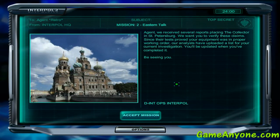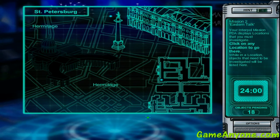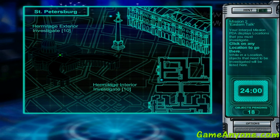So, mission two: Eastern Talk. Agent, we received several reports placing The Collector in St. Petersburg. We want you to verify this claim. Since the tests proved your equipment was in proper working order, our analysts have uploaded a list for your current investigation — it will be updated when you have completed it. So, mission number two: Eastern Talk, St. Petersburg. Two places — Hermitage exterior and Hermitage interior. 18 out of 20 finds will be enough in here.